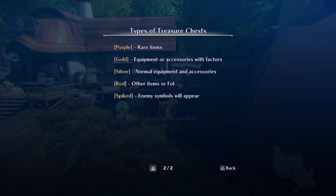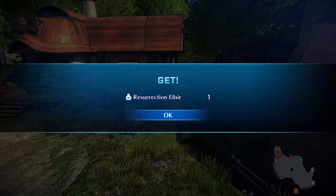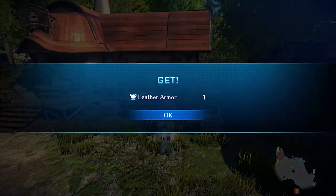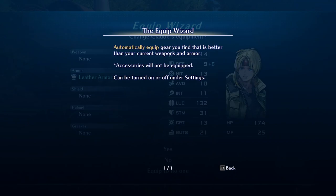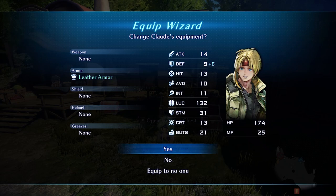Spiked enemy symbols will appear. Enemy symbols will appear. Automatically equip gear you find that is better than your current weapon. The accessories will not be auto-equipped. It can be turned on or off under settings. Equip wizard — equipped to no one. Equip wizard.